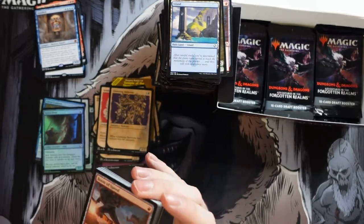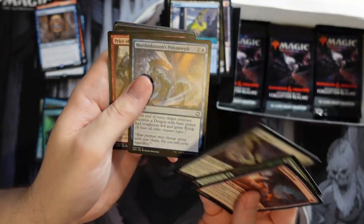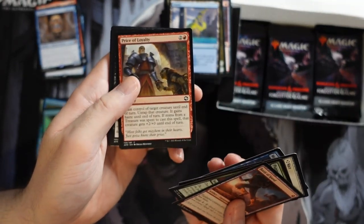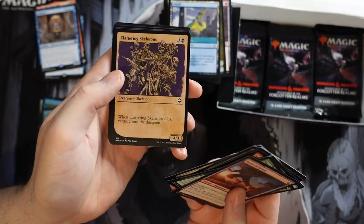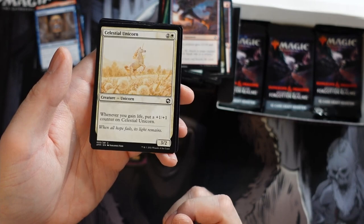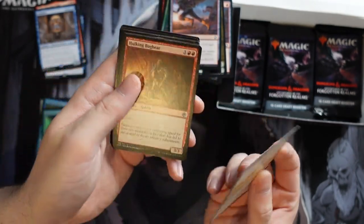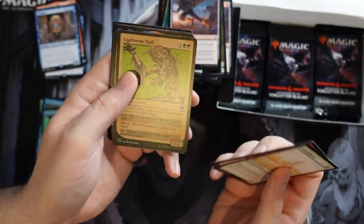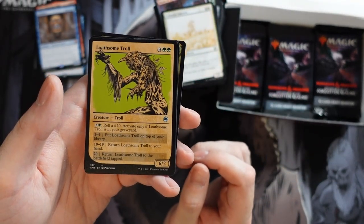And that's why sometimes when you're looking at purchasing singles before opening product, you wait and don't always do as badly as your luck might suggest. We get another Clattering Skeleton, Celestial Unicorn — it's weird to see the non-alternate-frame versions after seeing so many of them. Someone's going to recognize them. And Lotham Troll — yes, that is definitely Lotham.